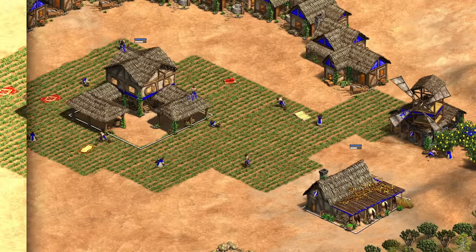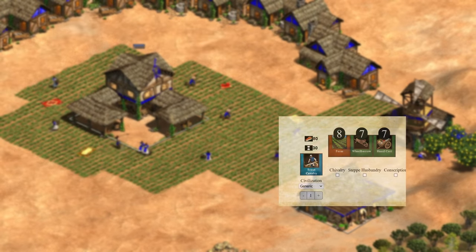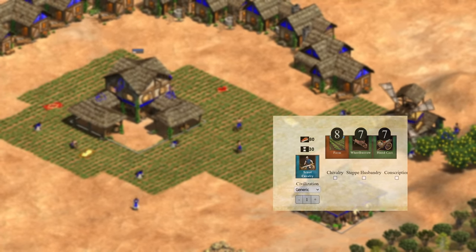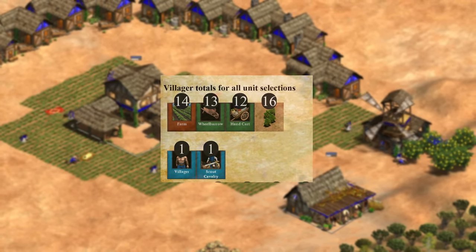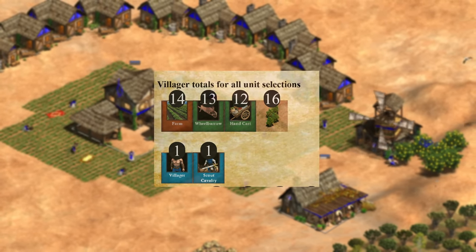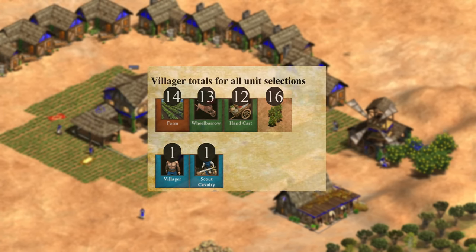Next up is Scouts. If you want constant production of Scouts from one stable, you need 8 farmers. Since you should also be creating villagers at the same time, you need to add another 6, which equals 14. You also rely on some berry economy in the early game, so factoring in that berries are collected slower than farms, you should try to get to 15 on food in order to keep your stable and TC running, assuming 4 or 5 villagers are on berries.